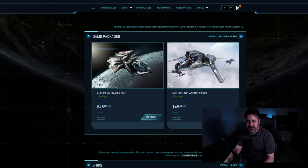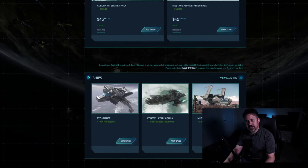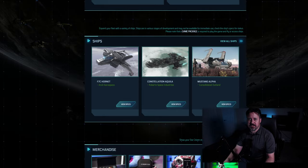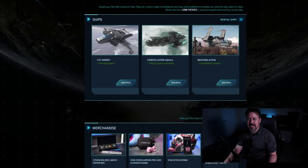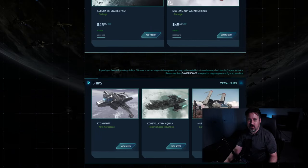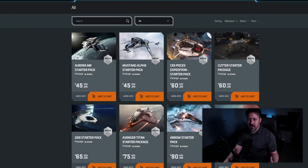Welcome back to the channel. I want to talk about purchasing ships and the best way to go about it. It's so easy in this game to get overwhelmed — there are so many ships, especially as a new player. You look at the list and think: here are all these starter ships, but what do I upgrade to and how do I get there?